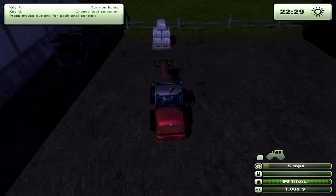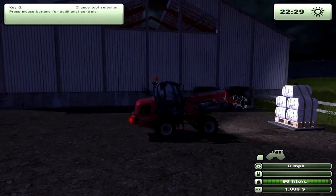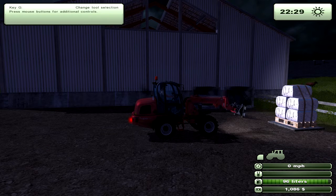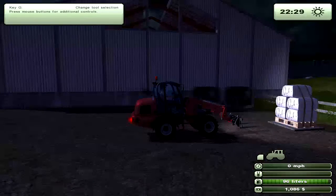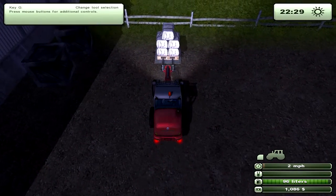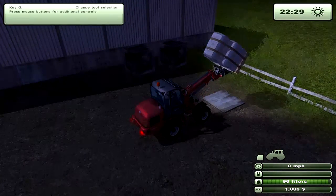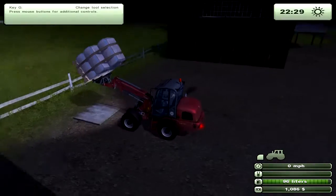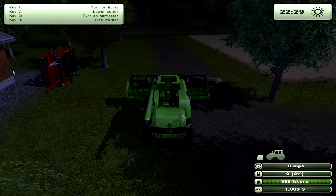Here's a quick demo of front loader controls using a pallet of wool. Push F for lights. I use N and J to raise and lower the loader arm, and M and K to tilt the bucket. Lower it, drive forward into the pallet, then use M and J to raise it up. Then you can drive the pallet to wherever it needs to go.